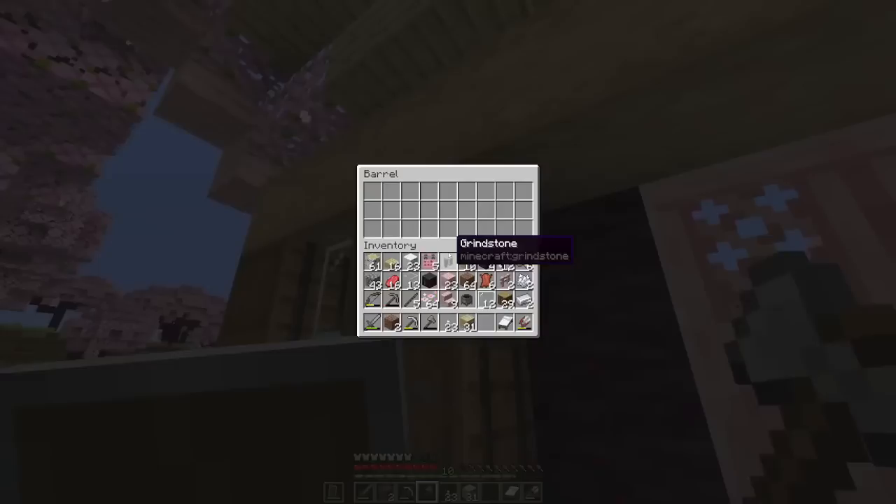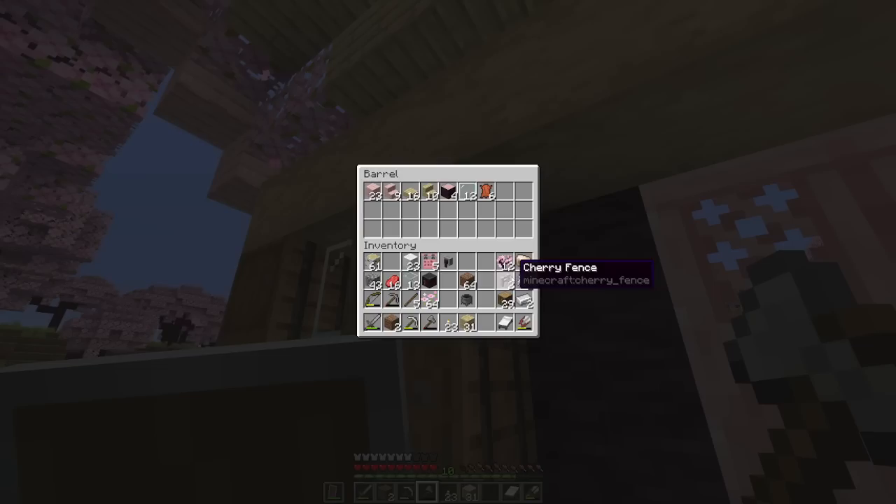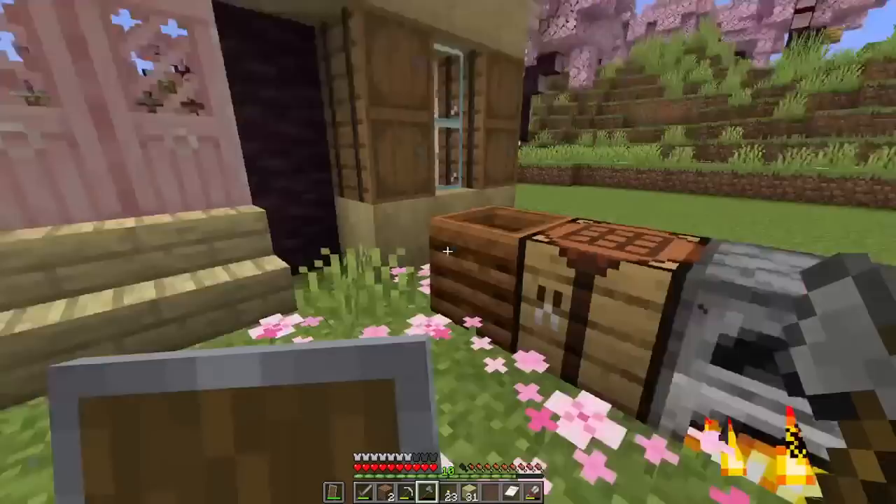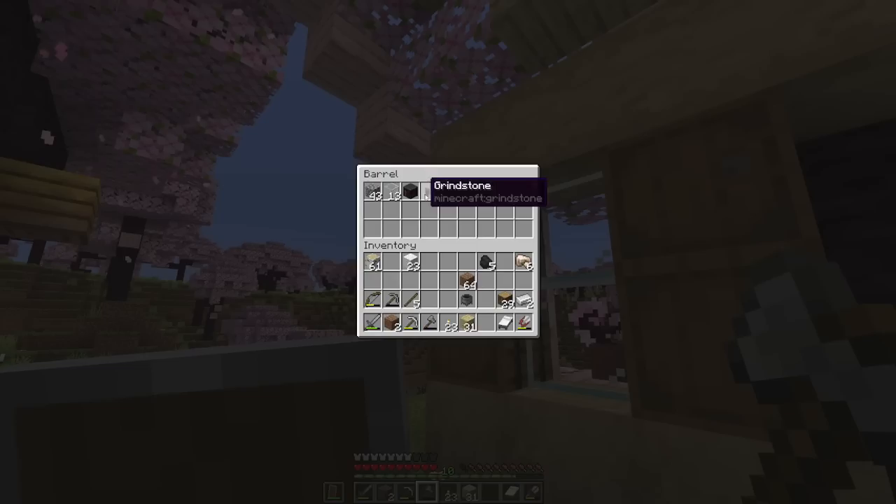Home sweet home. Let me clear that inventory a little bit because this is driving me nuts. The leather, I stocked up on some beef which I desperately needed because I ran out of food, and I also stocked up on some wool. We got the goods! I got some extra iron too, so we have multiple things to smelt. I need to keep in mind that I need some coal for the campfires, so I'm just going to save a little bit of that.